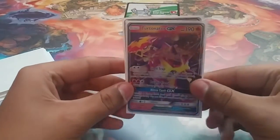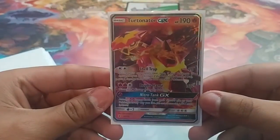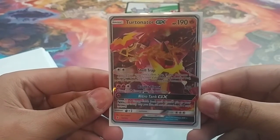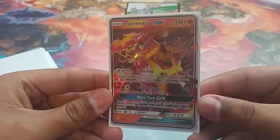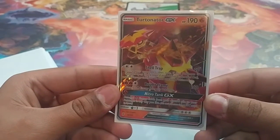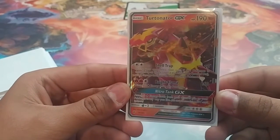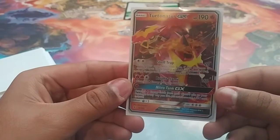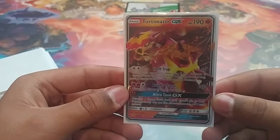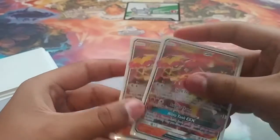For 2 Fire and 1 Colorless, Bright Flame does 160 damage — you discard 2 Fire energies from this Pokemon. This is basically the one-shotter of the deck, because if you have Vulcanion, you basically just boost everything. And then Nitro Tank GX is your only GX attacker in this deck. Attach 5 of any Fire Energies from your discard pile to one of your Pokemon in any way you like — basically you power up everything in one turn. You want to discard as much as possible every single turn and get Turtonator out as fast as possible. We run 2 copies.